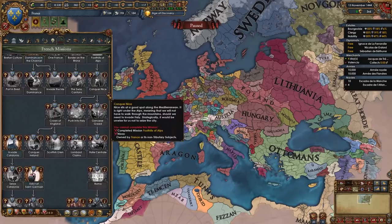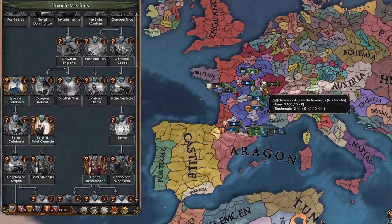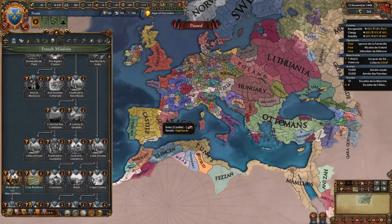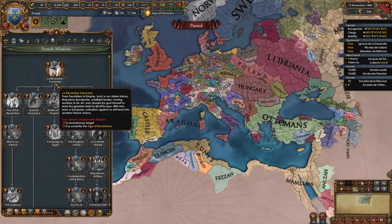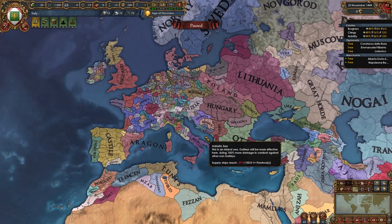Here we are as France — once again a massive mission tree. So many things to do: expanding navally, expanding in continental Europe, dealing with Burgundy, going to Italy, going to Iberia, ending the French Wars of Religion disaster, building up your nation with prosperity, buildings, and development, colonizing the Caribbean, Canada, Louisiana, Mexico, Africa, Southeast Asia, and India. There's a whole other branch for dealing with the French Revolution in the late game, conquering territory that France historically took with Napoleon — definitely going to spice up the late game as France.